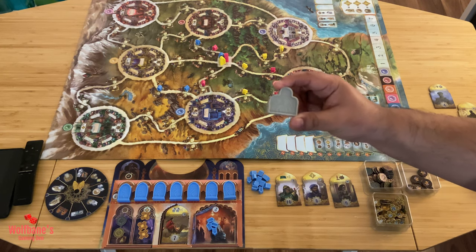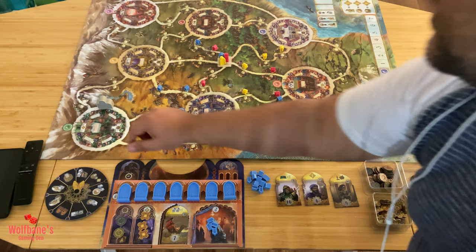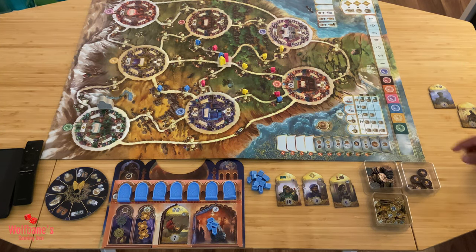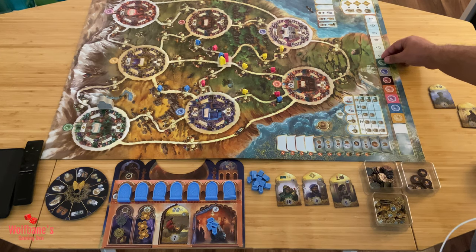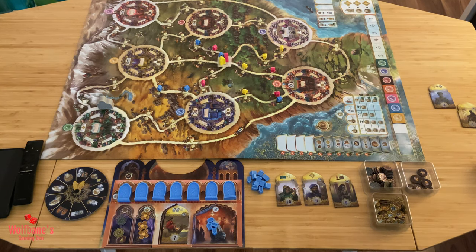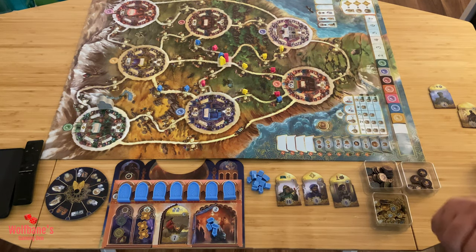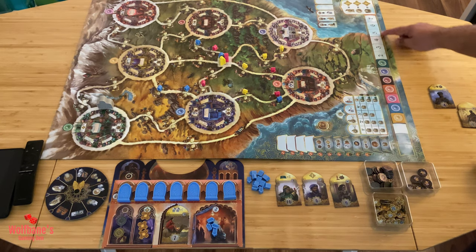Now we're finally done and ready to get started with the game. You'll be building statues and shrines, using your priest to travel around and take actions. The game will take place over seven rounds, denoted by the seven flags. The game can also end before the seventh round if somebody completes their seventh statue — that round becomes the final round. If completed in round six, it's a six-round game. If nobody completes seven statues in seven rounds, you end at the end of round seven.